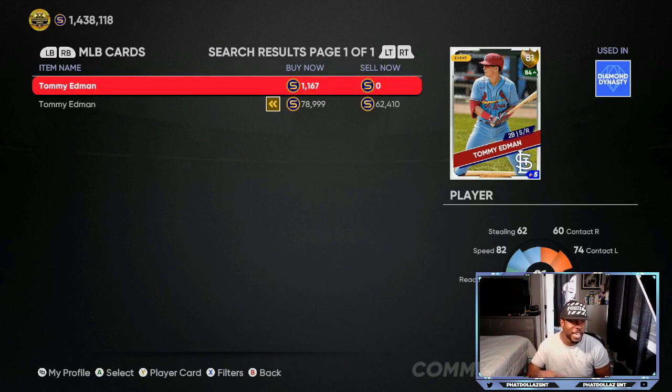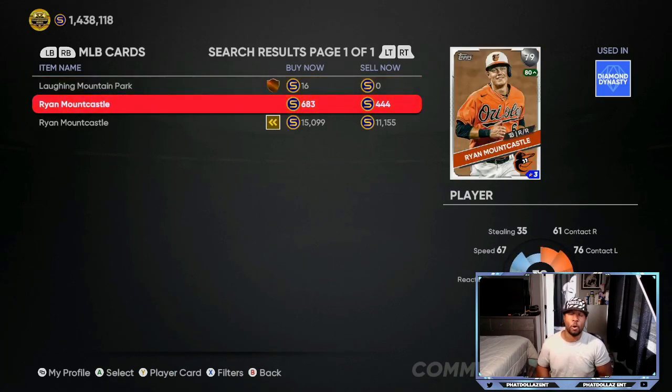Tommy Edman over the past seven games has 12 hits, two home runs, 10 RBIs, and he's batting over .400 — those are ridiculous stats. But that's only over the past seven to ten games, so he can go cold. If he stays consistent — one hit here, two or three hits there like he's been doing — be looking for him to go up to about an 83 overall and his stub count to double in profit.